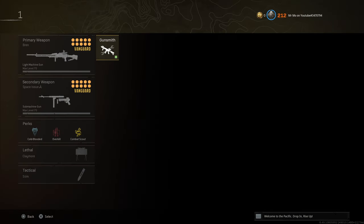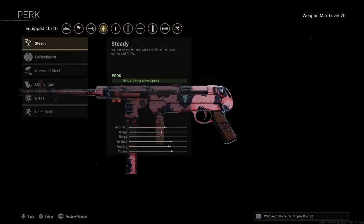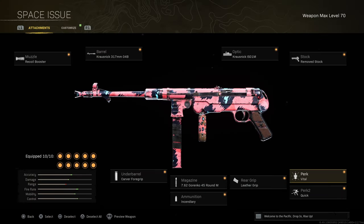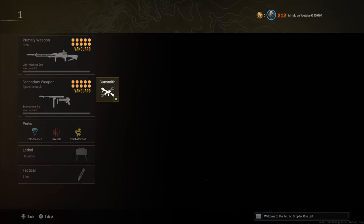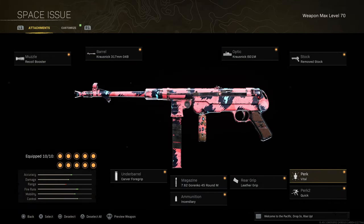And for the secondary weapon, in case you guys are wondering, this is going to be the setup that you're going to want to run. It's basically all fire rate and mobility. Now you can see down here, I have the Vatal perk for the MP40. Vatal actually isn't a perk for this weapon natively — you can get this variant at tier 45 in the Battle Pass, which has the Vatal perk on.